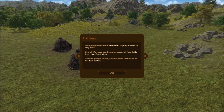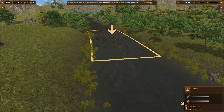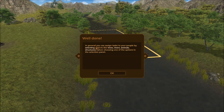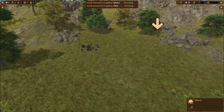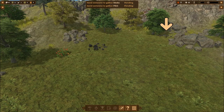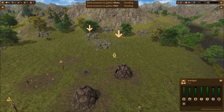Your people will need a constant supply of food to stay alive. One of the more predictable sources is fish from rivers and lakes. To send people to fish, select the river and click the fish button. We have a fish amount, a mud amount, and a fish button — pretty cool. In general, you can assign tasks by selecting objects like trees, rivers, animals, or structures, then choosing an option in the selection panel. Next we need to gather basic construction materials like sticks and flint — flint, hey Flintstone — it is the stone age!